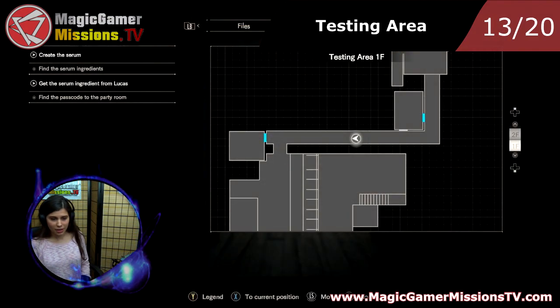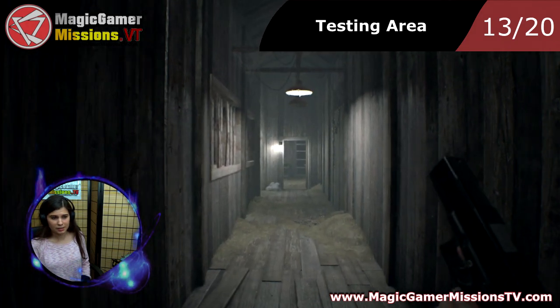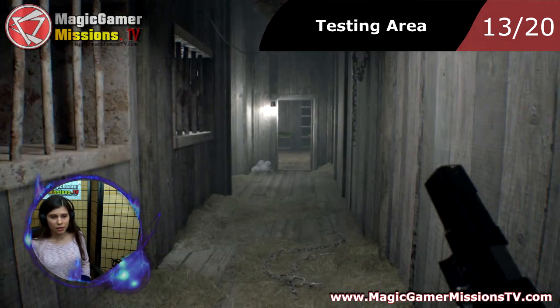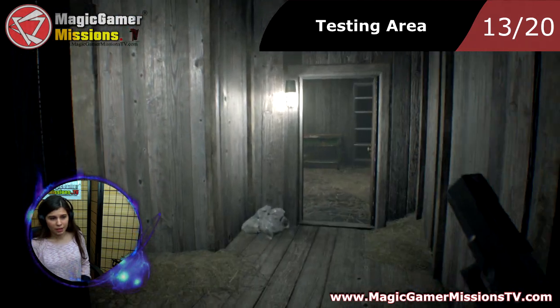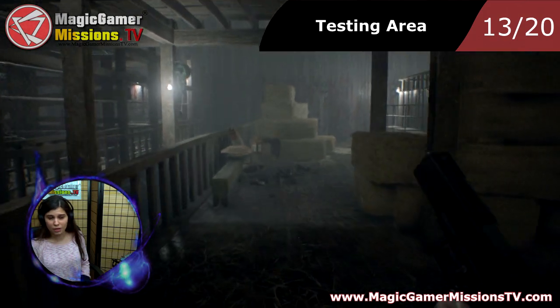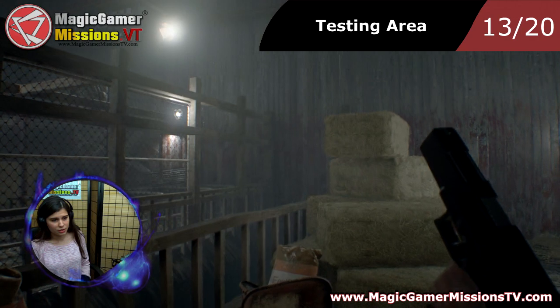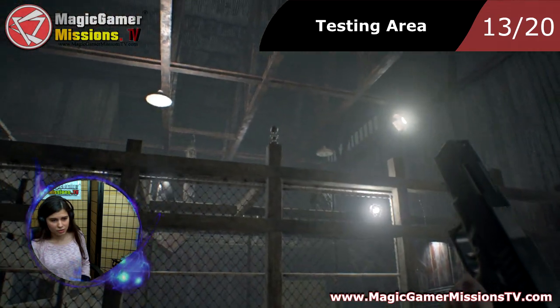So now I'm in the testing area. You get here after you play the puzzle with Lucas called Happy Birthday. You just go here, and this one also requires a weapon — not a knife, you need a gun. And it's right over there.